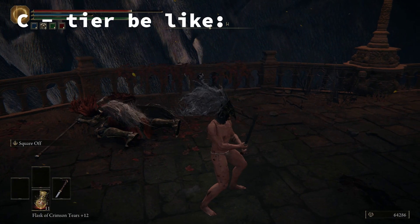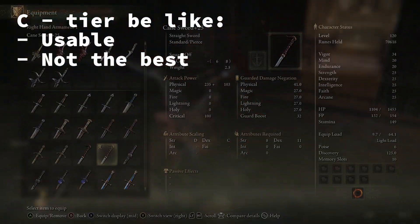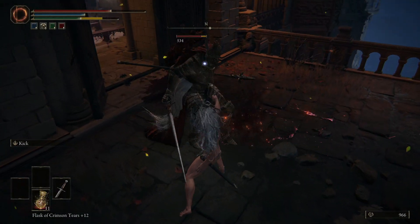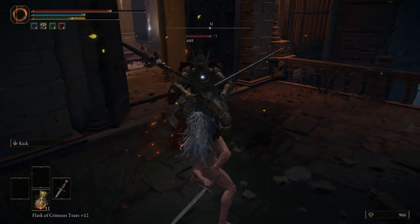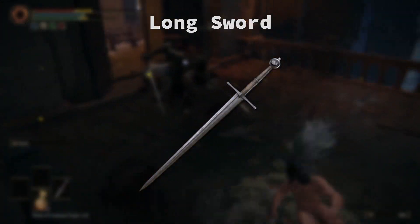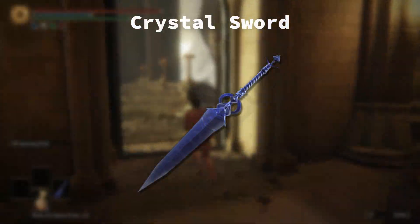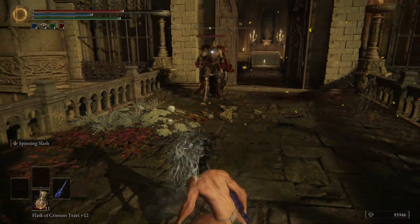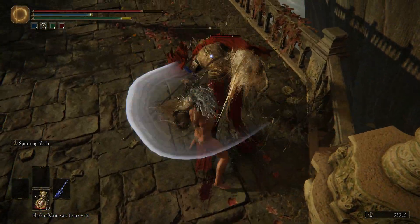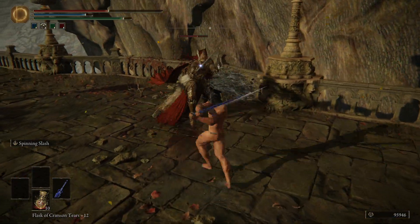C tier — all of these weapons are usable, but all of them have better versions. Short Sword: low damage and short range, though the two-handed heavy attack is a poke, which is pretty unique. Long Sword: a very average straight sword, nothing of note. Crystal Sword: this weapon has spinning slashes as its Ash of War, and you can't even change it for some reason. There is also a similar weapon in the straight sword category that is easily better than this.